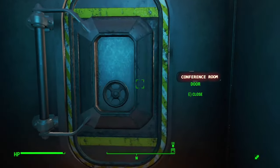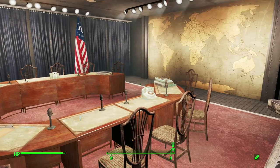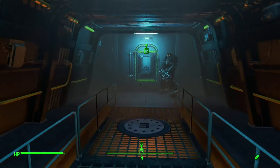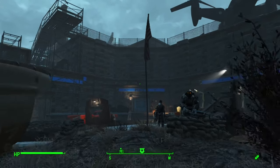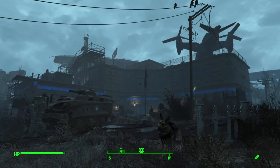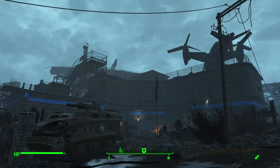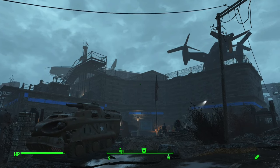Maybe you still have doubts, thinking one good base does not a legitimate viable faction make. You're right. Allow me to present base number two: the North Boston Police Department. It's like the Cambridge Police Department that the Brotherhood of Steel occupies — but better, bigger, cooler inside. No joke, this is a great jumping-off point for missions throughout the Commonwealth.